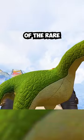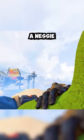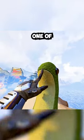Wattson has the most adorable of the rare heirloom animations. When inspecting her scanner, sometimes she will pull out a Nessie and hug it. Seriously, this one has to be one of the best in the game.